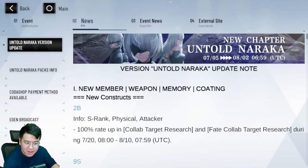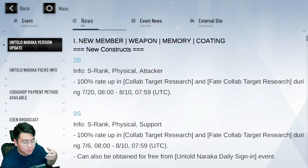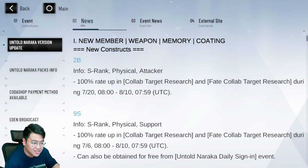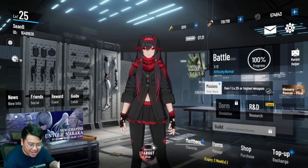You might be wondering — hey, this is a NieR Automata collab, where is 2B? 2B will not be available right now; she'll be available on the 20th of July. So you have a couple of days until then to save up your currency and blow it all on the 2B banner. But this is a gacha game — if you're not summoning, what are you doing? Well, you can actually play the game.